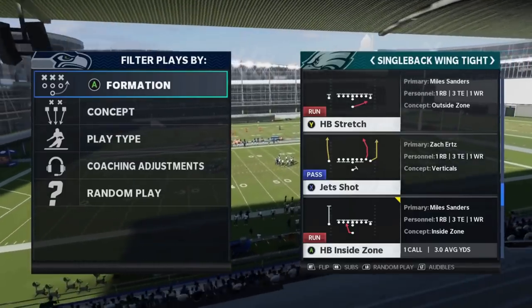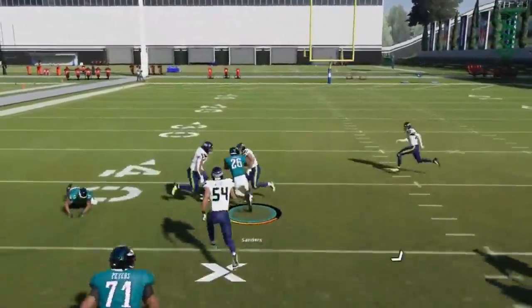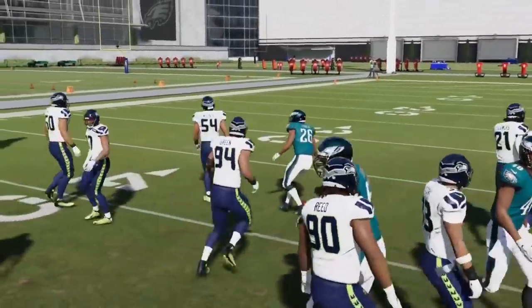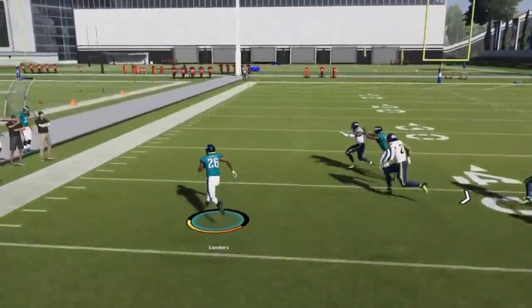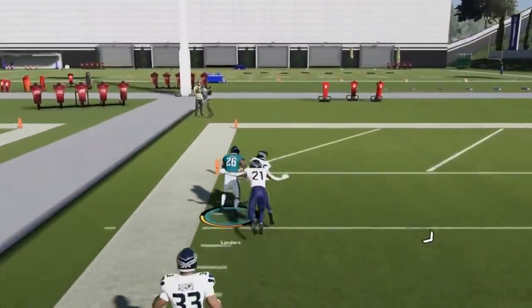Next up, we got the Halfback Inside Zone. Another good inside run play — a nice bread and butter type play. The holes open up. A lot of times these defenders just take themselves out of the play. Even if they don't, the blocks hold up with some nice sticky blocks, and then you can get some really explosive runs out of this.